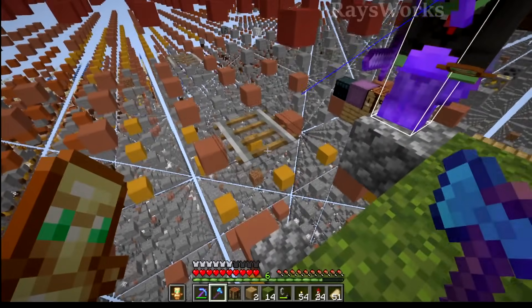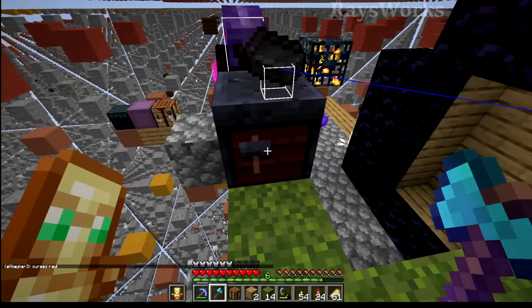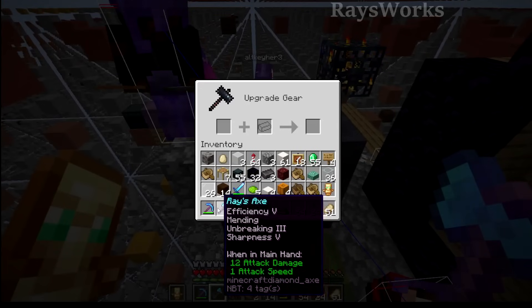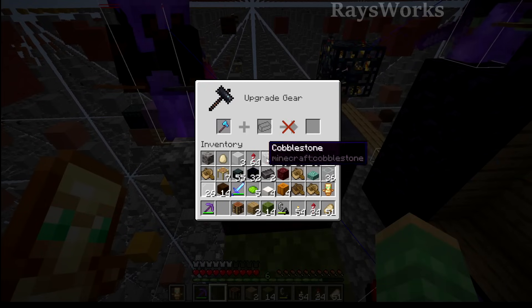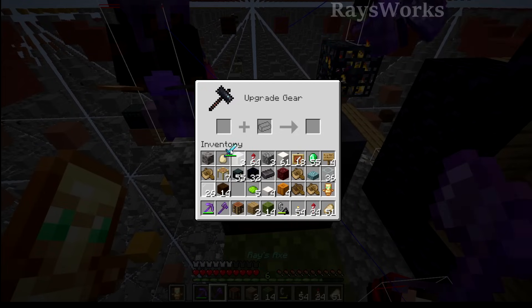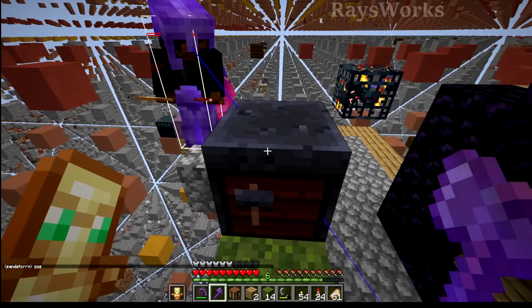While we're waiting for night, you guys might notice the mineshaft left some of its rails floating. Sandstorm actually has some extra ancient debris and wants me to upgrade my tools, so let's upgrade a pickaxe because I use that the most — an ancient debris pickaxe. I also use my axe not only for chopping, but also as my main weapon, and once in a while I use the sword, which does have looting on it. Thank you so much, Sandstorm.